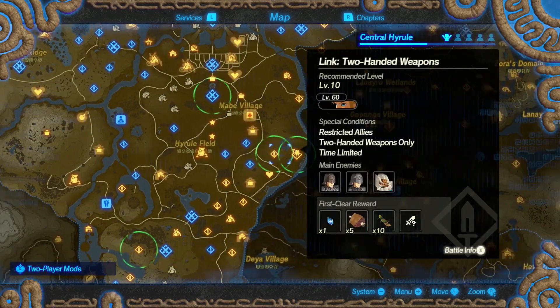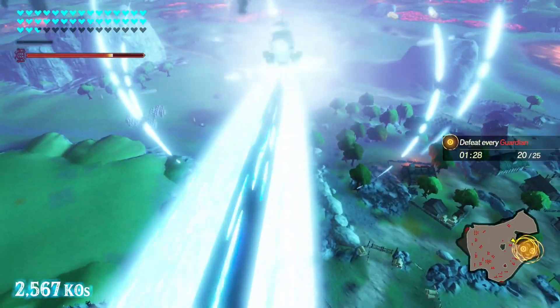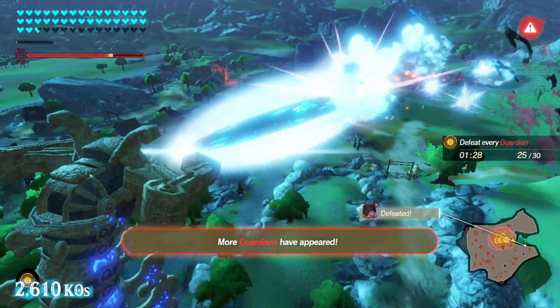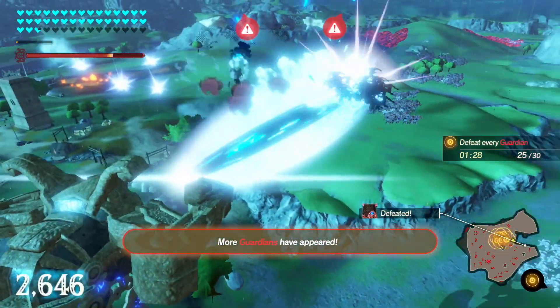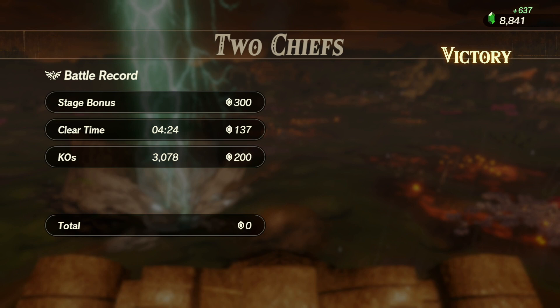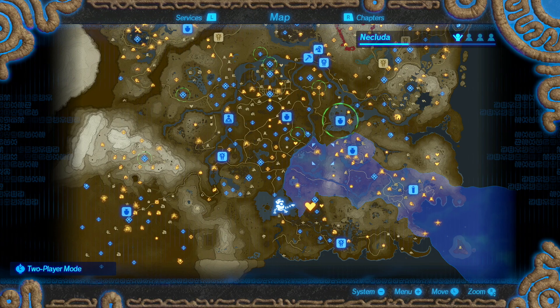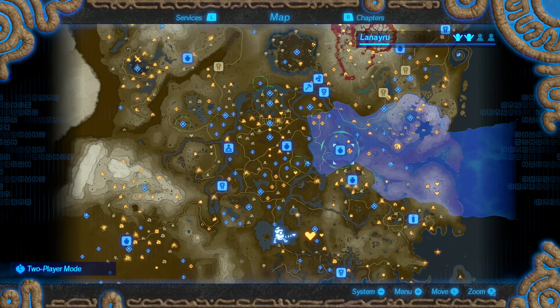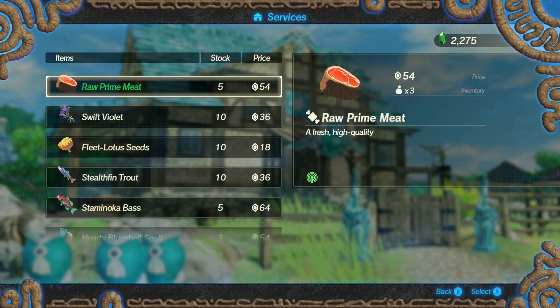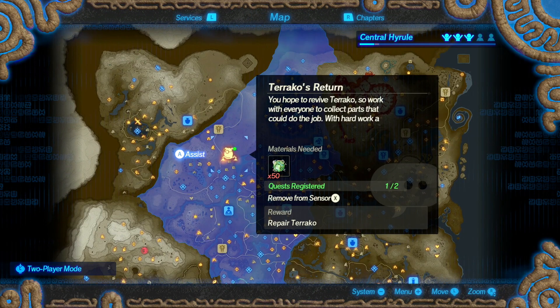Missions on the map will flash green, showing which will provide us with the meat. In this case, two quests will give us 20 pieces of meat — perfect. Go and do the challenge, complete it, and you'll get your 20 pieces of meat. You might also find materials available in stores, so go and buy them there.